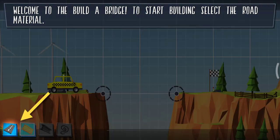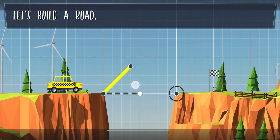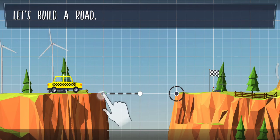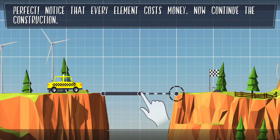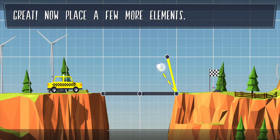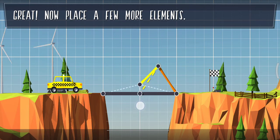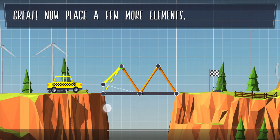This game is available on PC but you can also get it on the Play Store. Welcome to Build a Bridge — to start building, select the road material. Okay, till here, fine. Now again till this side, fine. The tutorials are also good. Now from here and here — done.